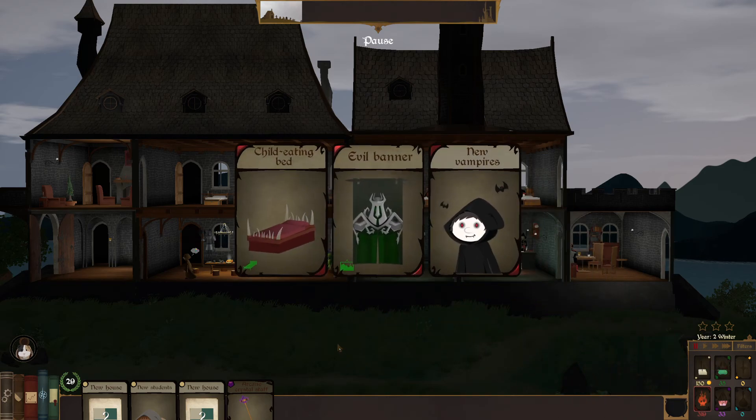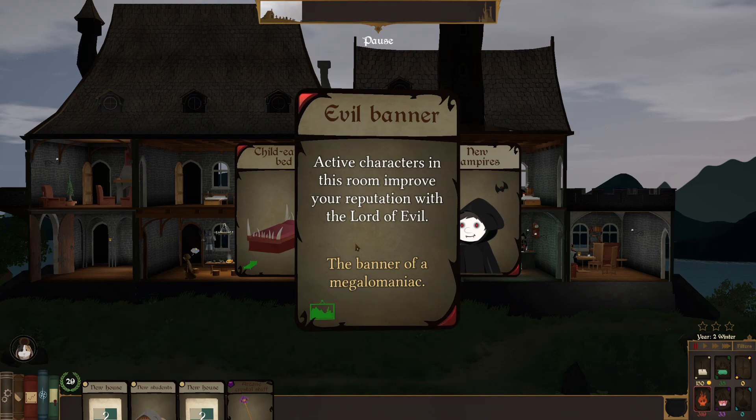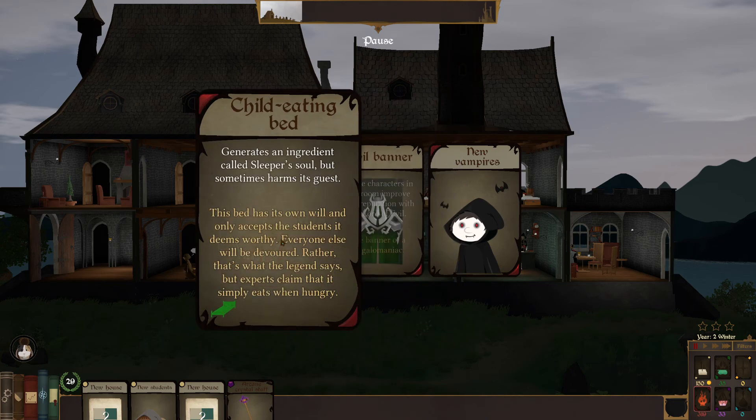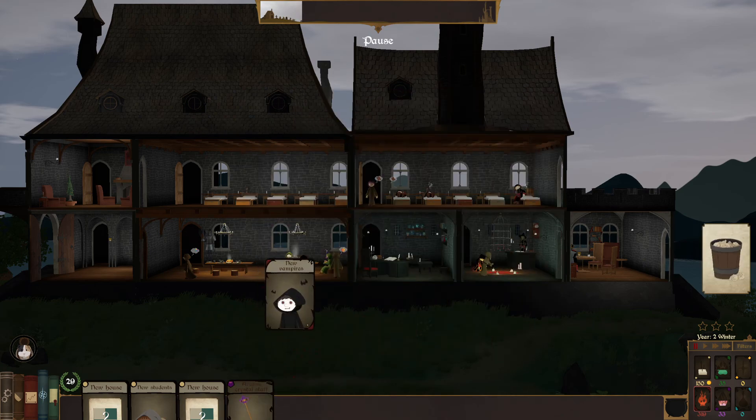New card options: child-eating bed — an evil banner where new vampires start recruiting five new students with the vampire trait. Active characters in the room improve your reputation with the Lord of Evil, generates an ingredient called sleeper soul, but sometimes harms guests. This bed has its own will and only accepts a student it deems worthy — everyone else will be devoured. That's what the legend says, but experts claim it simply eats when hungry.